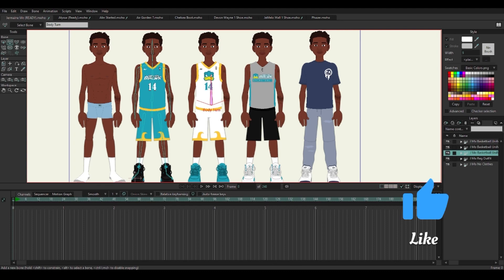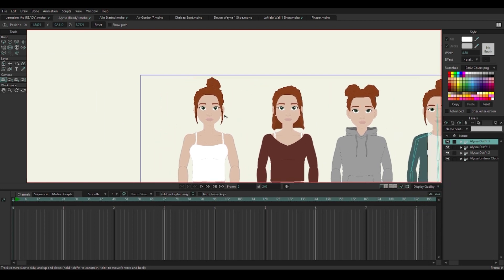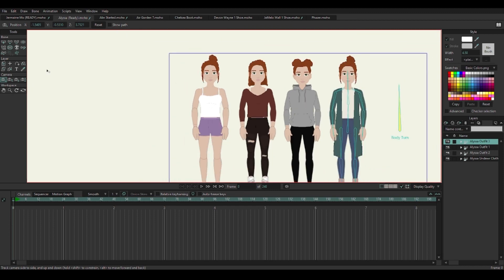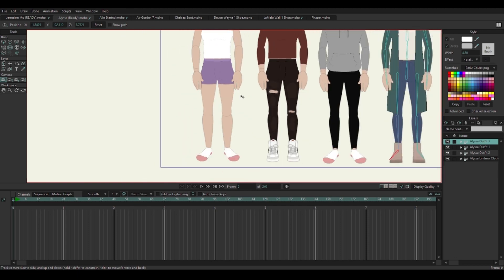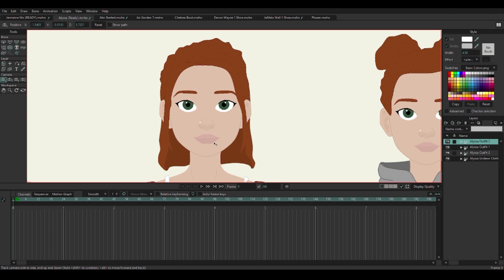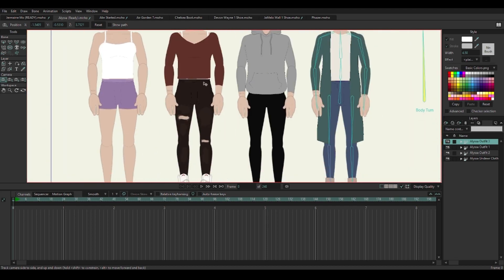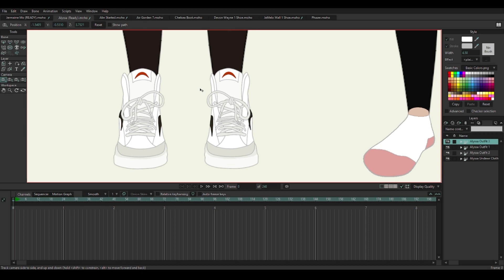Next we're gonna get into Alyssa and I'm going to show you all the stuff I did for her. So here go Alyssa. If you know what she looked like at the beginning, this is a huge upgrade. Like this character is crazy and the details that I added are unmatched. She has tattoos too — she only got one tattoo though. I didn't go too crazy on tats with her, sometimes females don't really have that many tats. But what I did do on this one is I did different hairstyles. I'm trying to go crazy, and everything is like my own made-up brand.